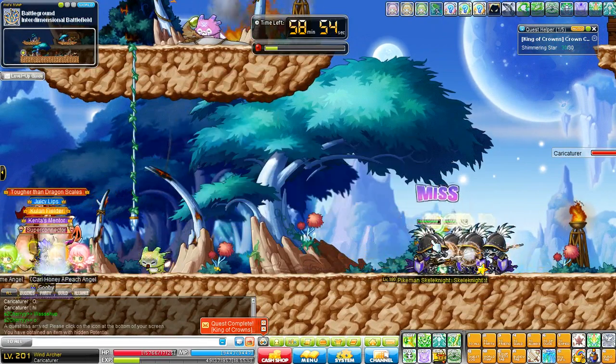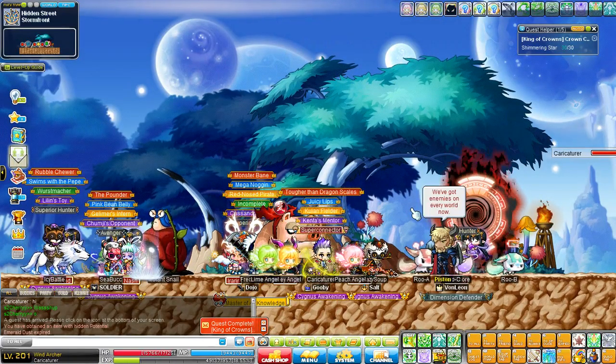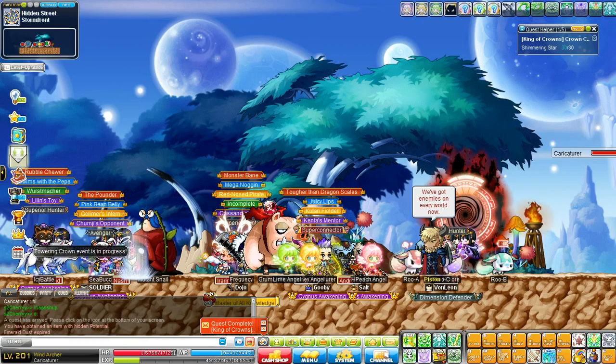The only downside to this method is you do have to leave the PQ every single time you've successfully collected your 30 Shimmering Stars. But then again, you can only do this 10 times a day, and same goes for the Dimension PQ, so this works out fine.